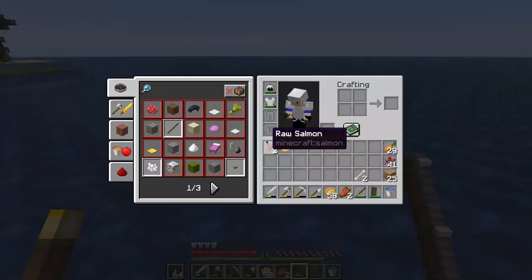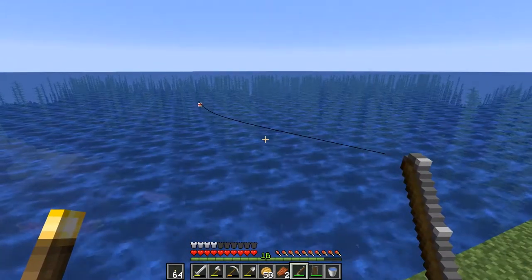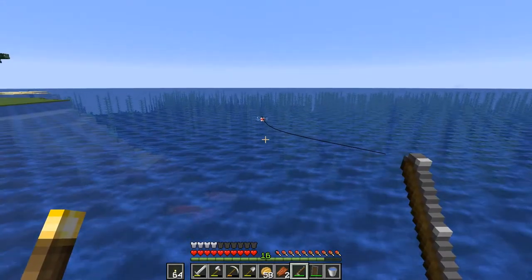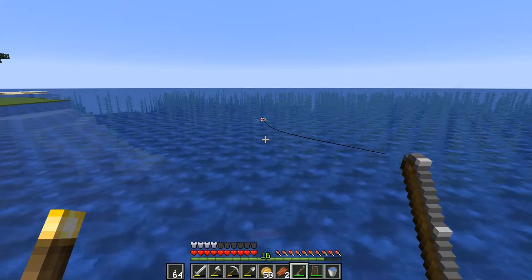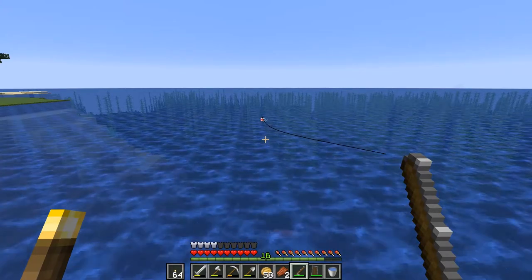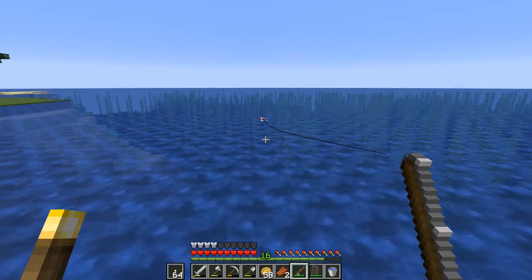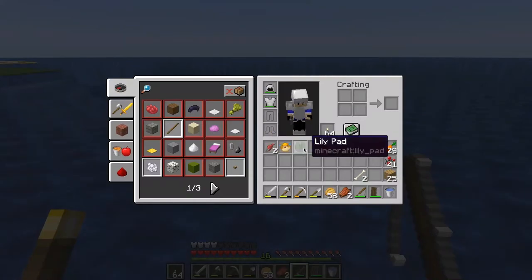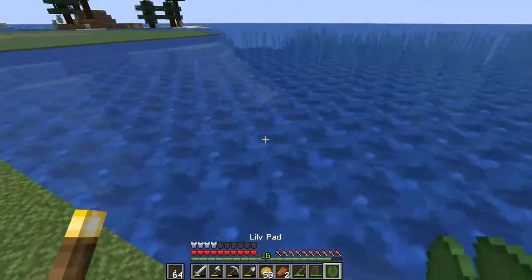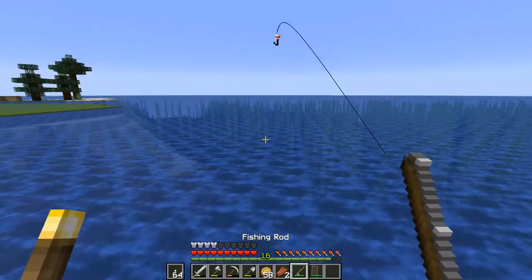One thing I just got is a puffer fish, which is kind of neat. I'd forgotten we had all those crazy fish in here — those are normal mobs you can find in the water in different places, usually around coral reefs which I haven't found yet. And there we go, there's even a lily pad — I guess I can stand on the lily pad and fish.